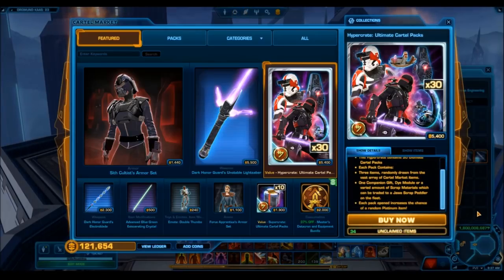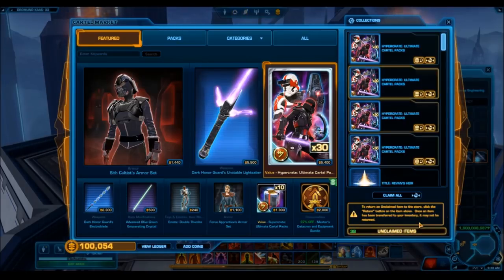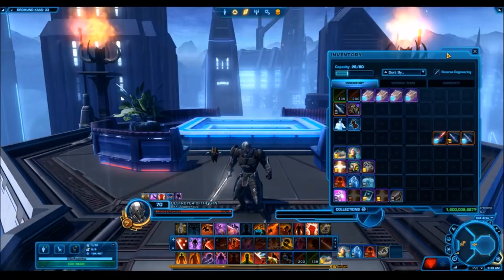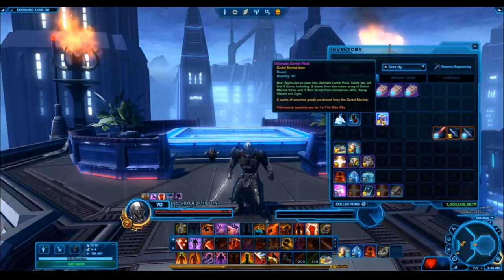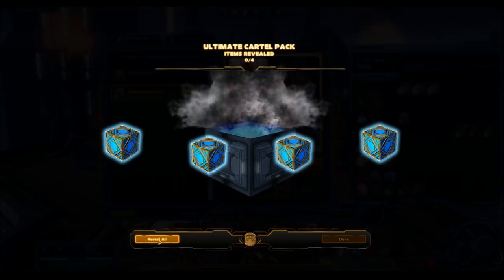Looking at the cartel pack - we talked about the changes earlier, it's basically three grand chance cubes. A cool little descriptor I just noticed is that it says each pack increases the chances of getting a random platinum item. So each pack you open, if you keep opening 10, 20, 30, 40, 50, your chance of getting a platinum item increases. That's something that was added way back with the spoils of war hyper crate. We're going to buy four hyper crates to see how good that RNG is. Grand chance cubes have terrible drop rates - it wasn't uncommon to open 50 to 100 and not get one single gold item.